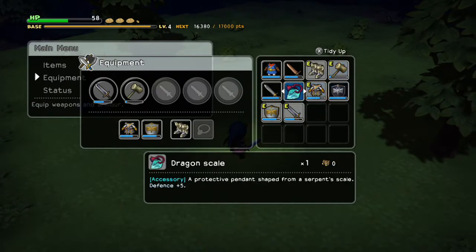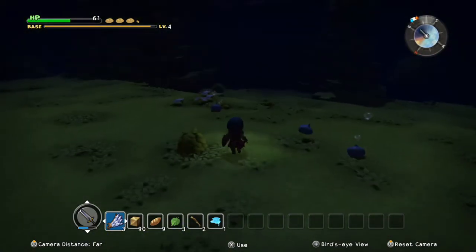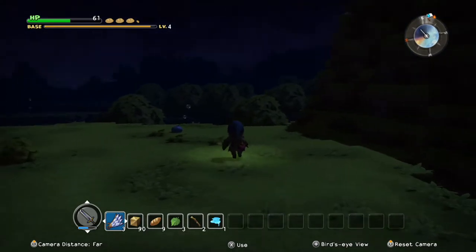I don't actually know what that's for. 'A protective pendant shaped from a serpent scale. Defense plus five.' We may as well equip it. There you guys go - that was the third and final dragon. So now, if I was correct, there was like a big spire somewhere, wasn't there?